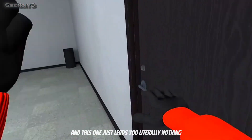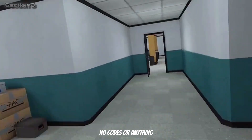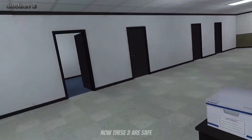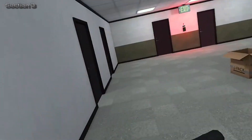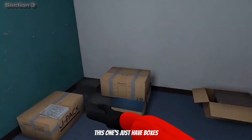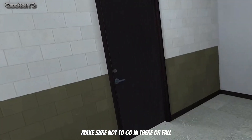Because this is the empty room, and this one just leads you to literally nothing - no codes or anything. So remember these two rules, do not go into either one of those. These two are safe - you may get a code there or there. This one just has boxes. Now these two, make sure they're void doors. That's void and that's void. Make sure not to go in there or fall.